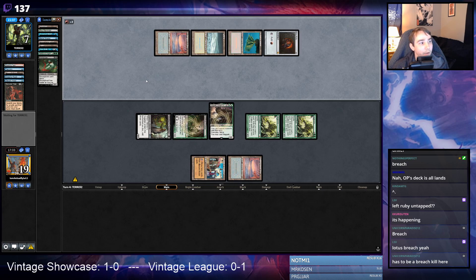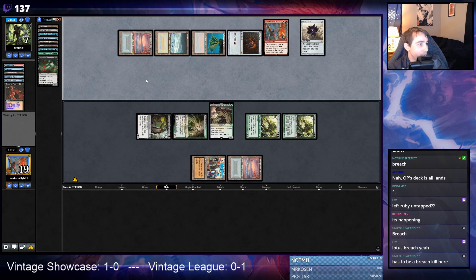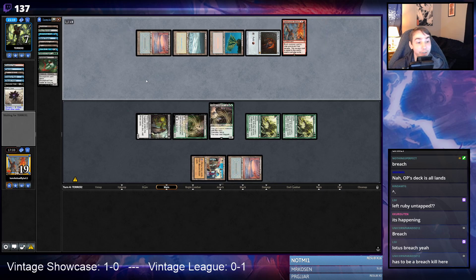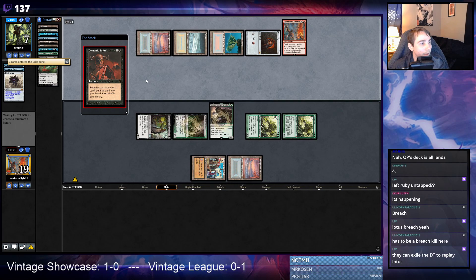Looks like we're going to... yeah, we're dead. Breach, Lotus, Demonic for Brain Freeze — one, two, three — Demonic for three, they're one short, aren't they? No — they have exactly enough. I hate Breach so much. They have exactly enough cards in yard. They Demonic, then Lotus off Demonic, Ancestral, Probe, then Brain Freeze us, then Brain Freeze themselves — we're dead. This card is so good.